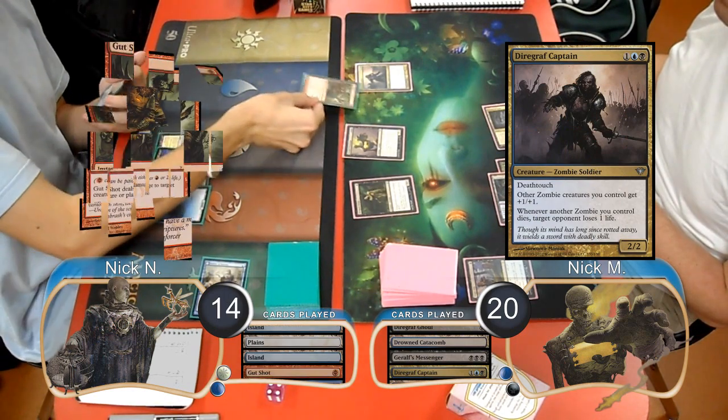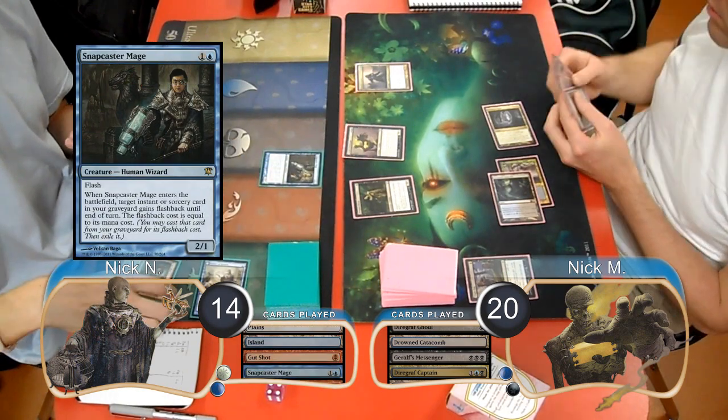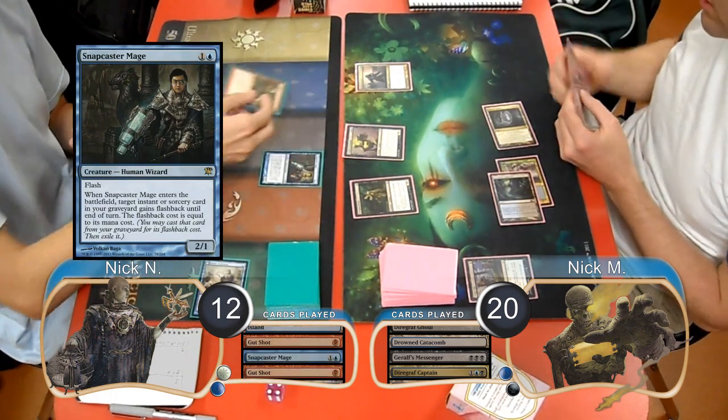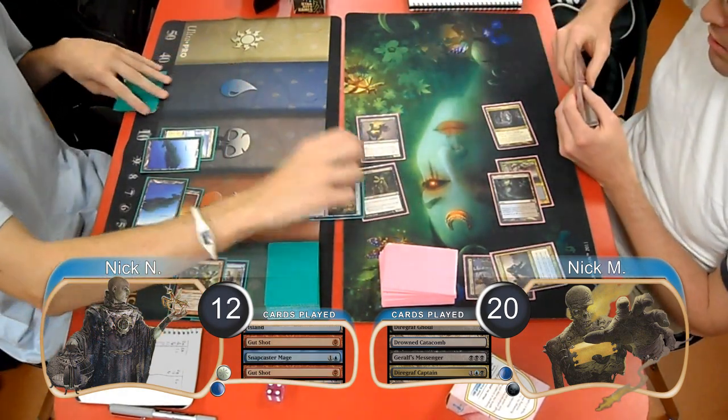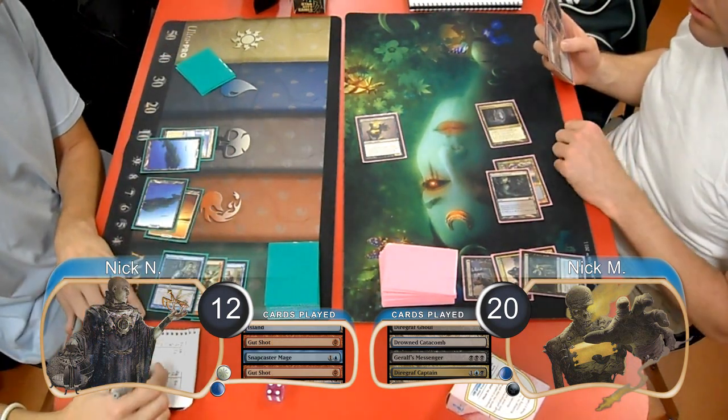Delver went to 14 to use a Gutshot and do 1 damage to the Captain. He then flashed in a Snapcaster Mage and flashed back the Gutshot, going to 12 to finish it off. He then traded a Snapcaster with a Diagraph Ghoul during attacks and took the other 3 from the Messenger, going down to 9.